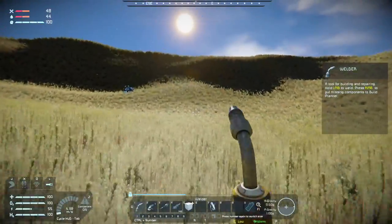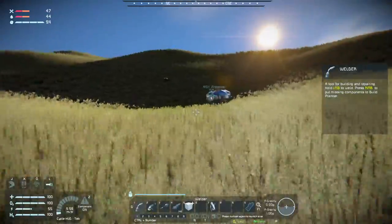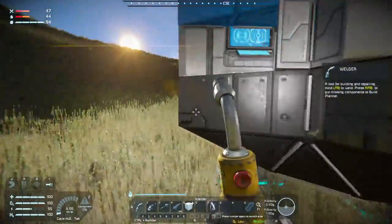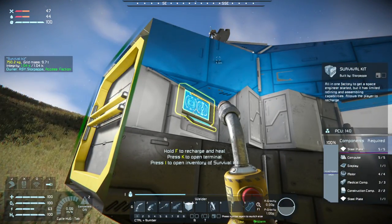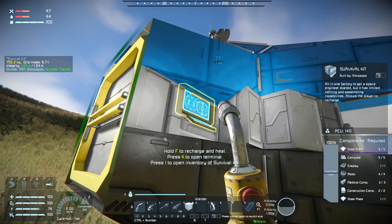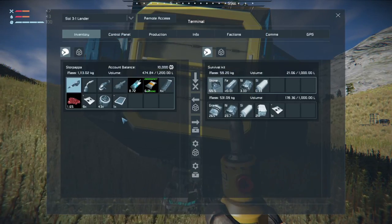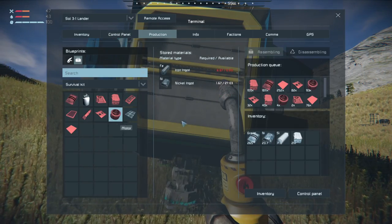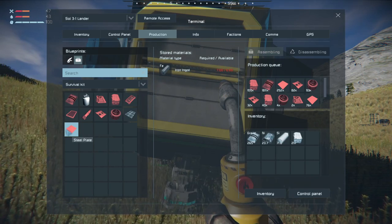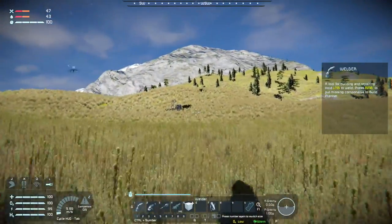Do we need a basic assembler - we can't make those in this file, can we? I think that needs the basic refinery. Let's check - refill my battery. I have my game sounds turned all the way down to almost nothing because I know that people don't want me to drone myself out. Yeah, we can't make small steel tubes - we have to build the basic assembler.